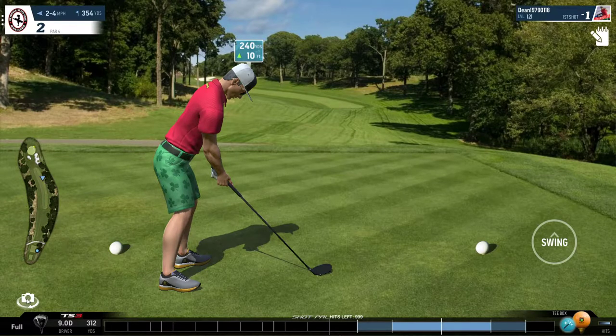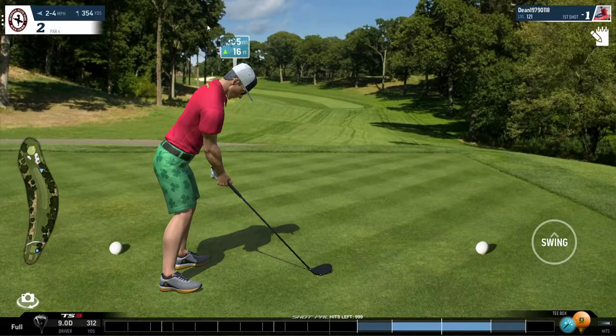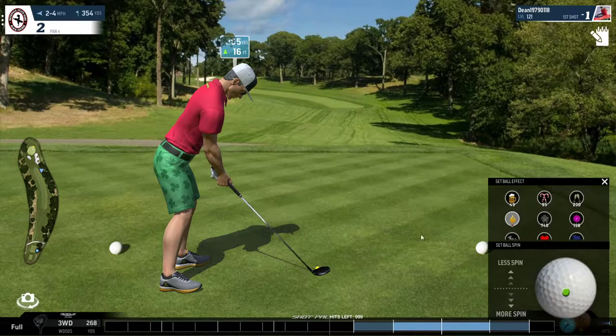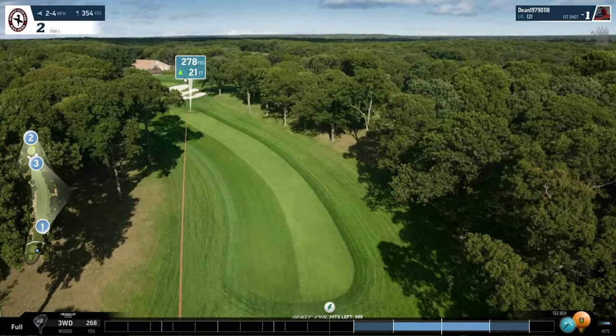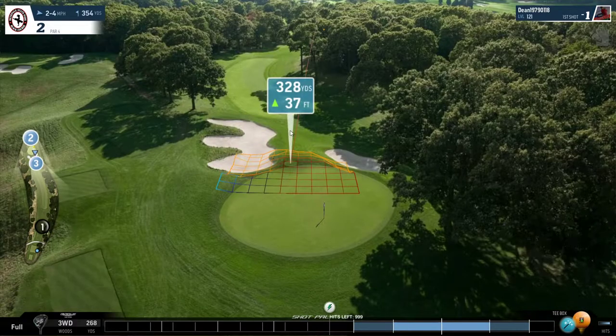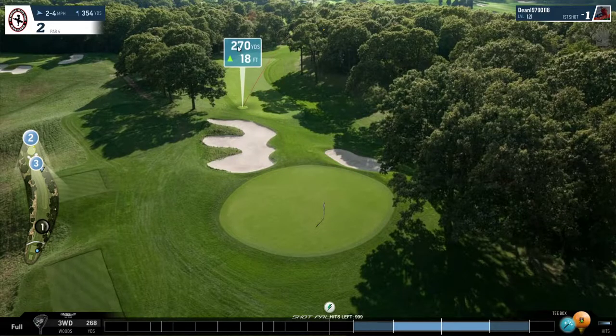This can be quite a difficult hole. These trees on the left can sometimes pose a problem depending on where you're teeing off from. The wind is going right to left, so we can actually aim our shot to the right. I usually tee off with a 3-wood here because the fairway is quite short and we cannot reach the green in one shot — it's too elevated. With a tail wind it might be possible, but the trees on this side always pose a problem off the tee box, so we have to play safe golf.